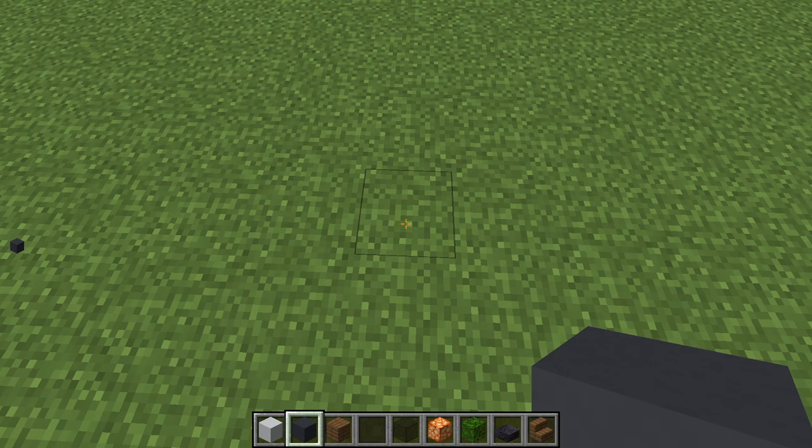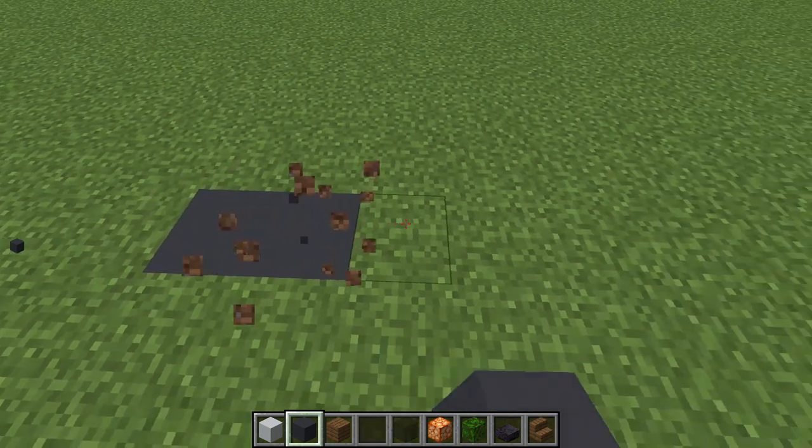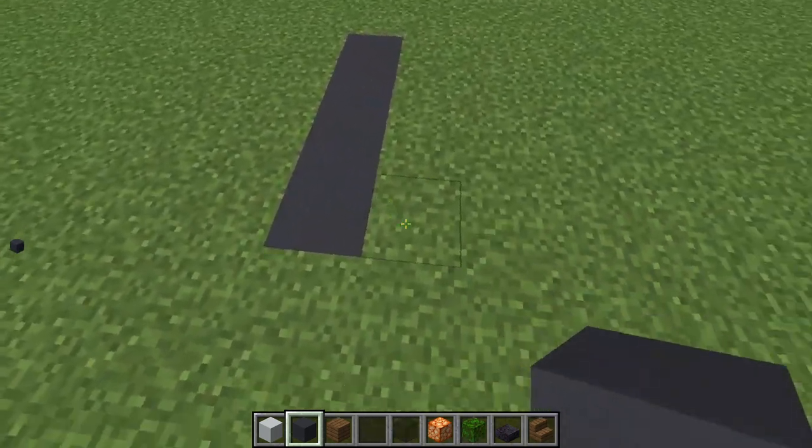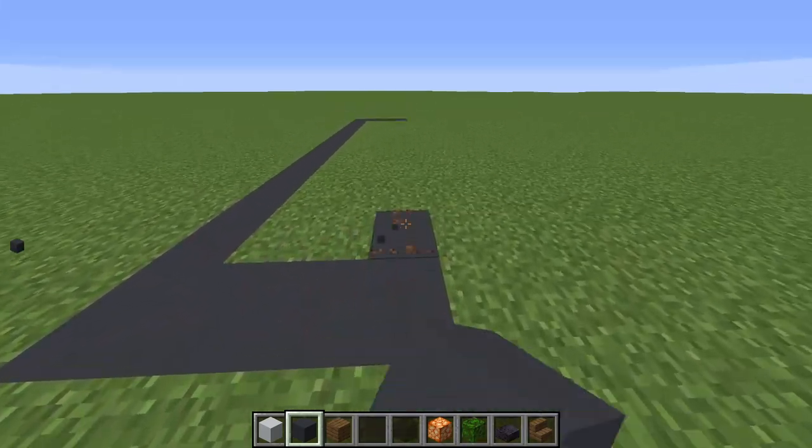At the very front of the house, we're going to make a box out of gray concrete that's 4 by 13. We go 4 blocks on the front and 13 blocks back, then fill in the rest.